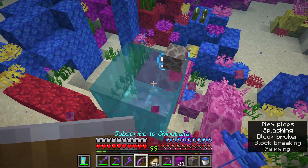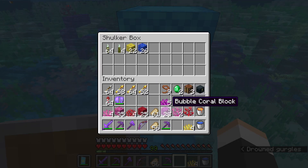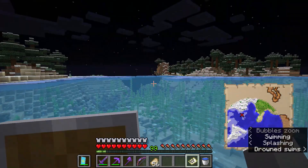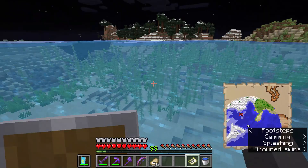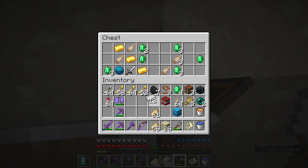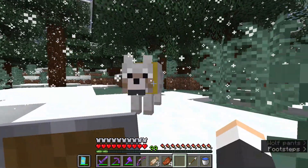So I then spent like 5 minutes gathering all the stuff I can in a shulker box. After that, I found a drowned here. It had a treasure map leading to a treasure only a few blocks away. I then dug for about a minute until I found it. After that, I encountered a wolf and another one — now I have 2 dogs.